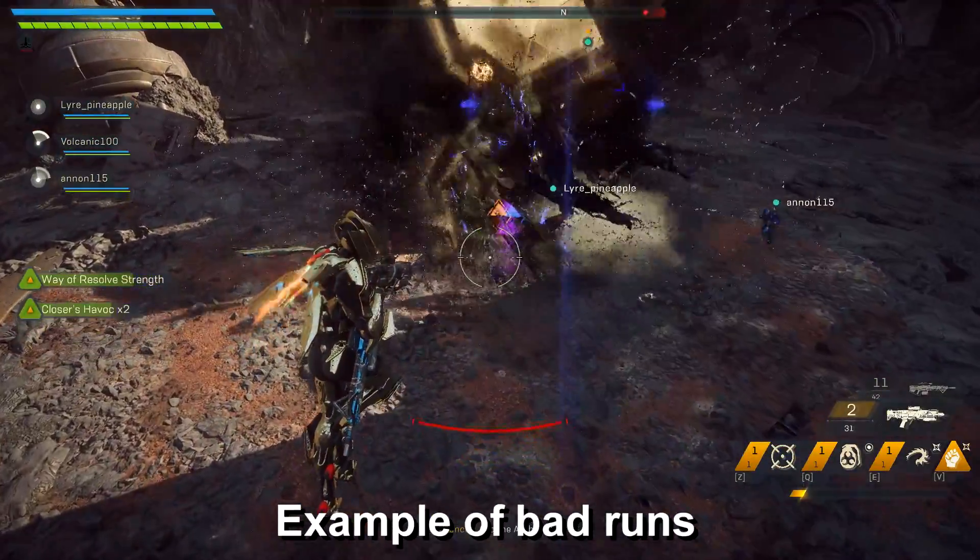Comment down below if you noticed any improvements. For those of you who stuck around until the end, we have a giveaway going on in partnership with Instant Gaming — follow the link in the pinned post in the comment section and pick whichever game you want, whether it's Anthem, Division 2, or whatever new release there is. Once you register, you can complete other challenges like following me on social media to increase your entries. In about 10 more days we'll be announcing the winners on this channel. A like and a subscribe would be super appreciated — see you guys next time.